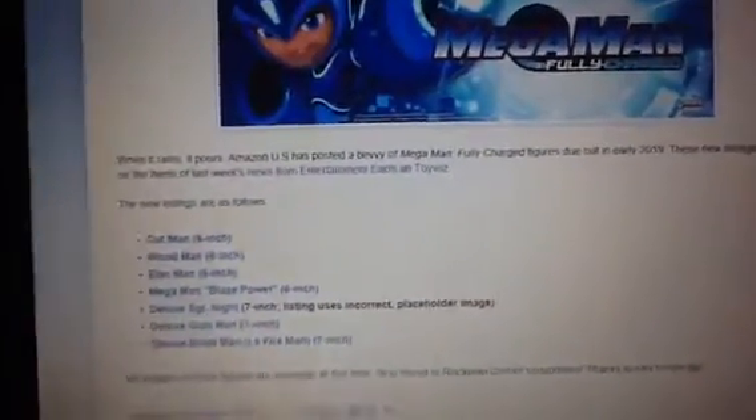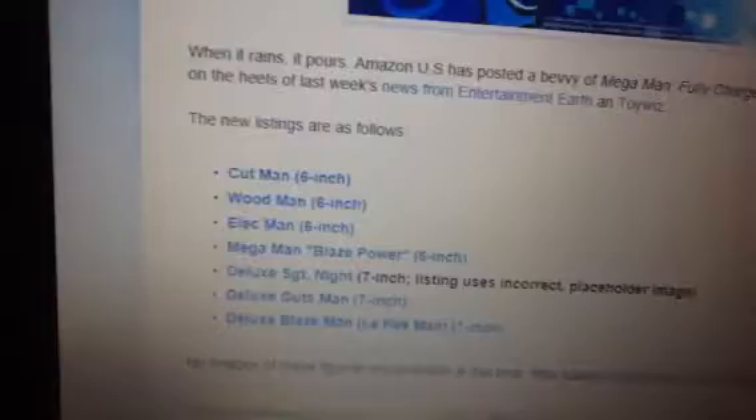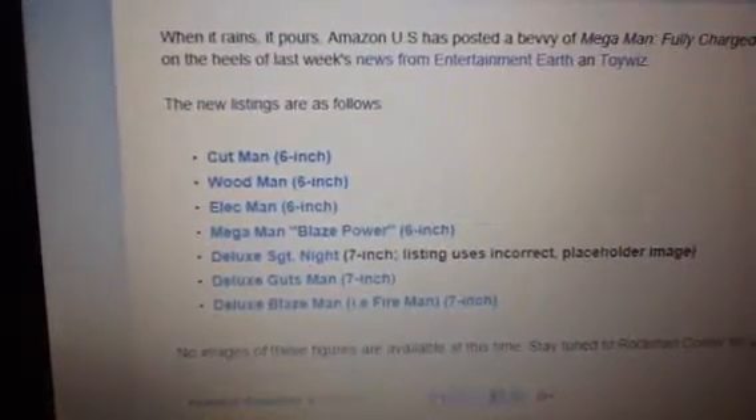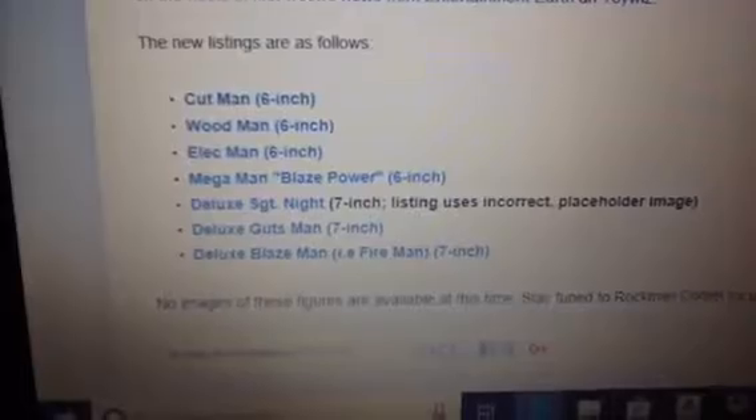Unfortunately, there's no showing image, or there should have been a picture of what it looks like. So you can see just the name list. We have Cut Man, Wood Man, Elect Man, Magnus, Blaze Power, Deluxe Sergeant Knight, Deluxe Gutsman, and the last one — Deluxe Fireman, or Blazeman. Let's get into the second layer.